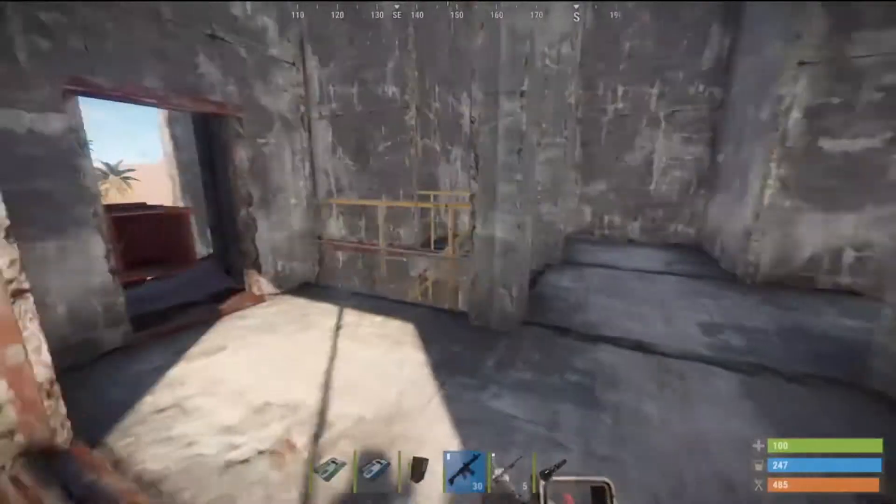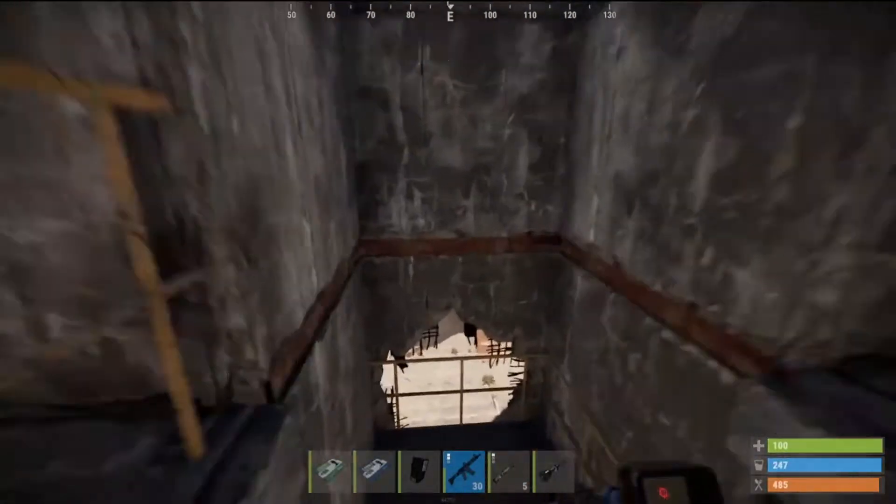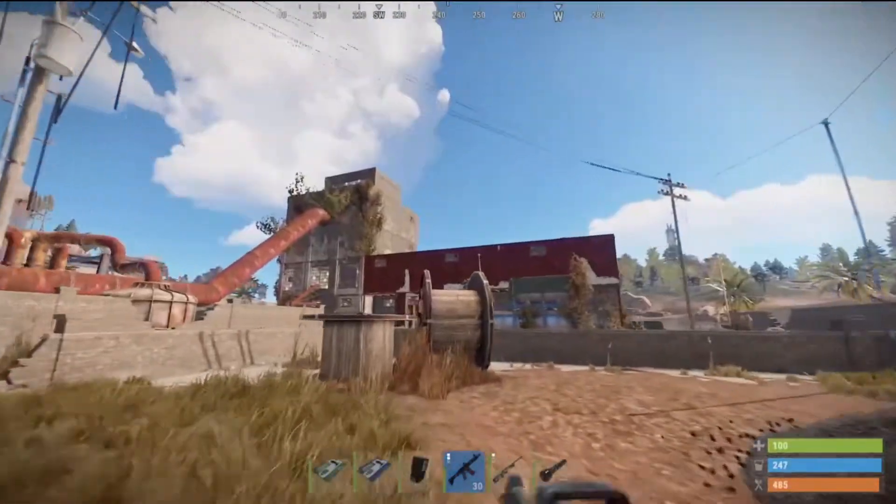Once you get to the top of the stairs, you come out here and flip that second switch there, and then we rush right back down the stairs and head over to that other gray building.